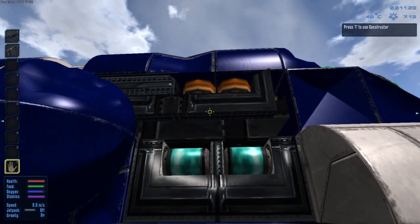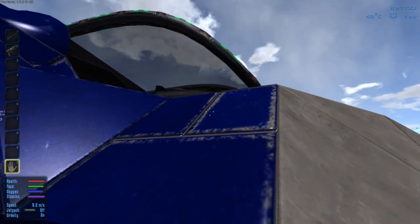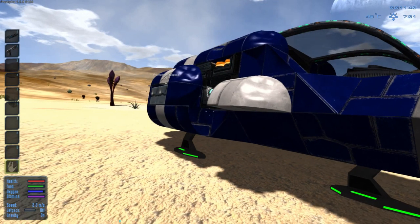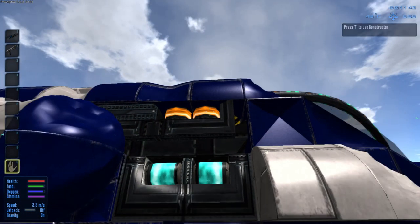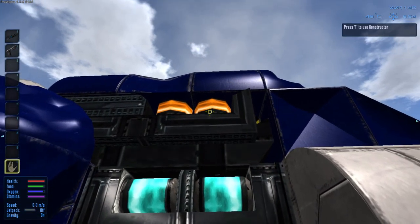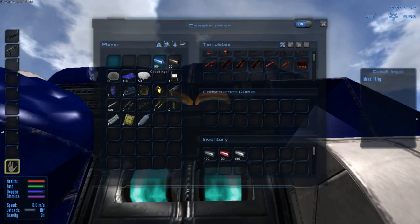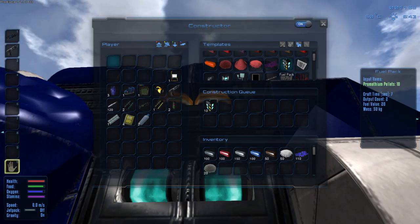I have a constructor here, but it is off. Let's turn it on. The most fun way to turn it on is to hop back in the cockpit, press Y, and on goes the ship. You can see information in the bottom right about how much fuel it's going to take to run for a certain amount of time. We open this constructor with T — that's the gateway to getting a whole bunch of things made. I'm going to put all of our resources in by shift clicking. Now I can get processing. The first thing to do is to produce a bunch of fuel — 10 should do the trick.